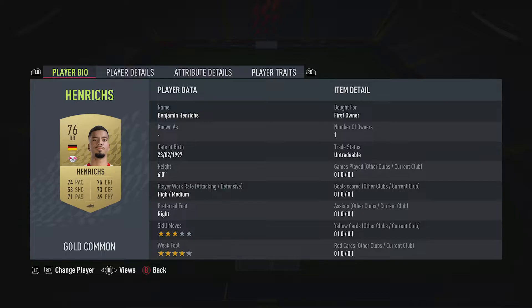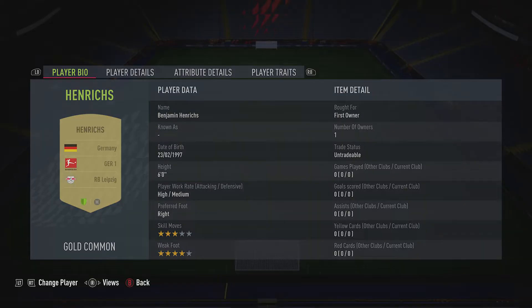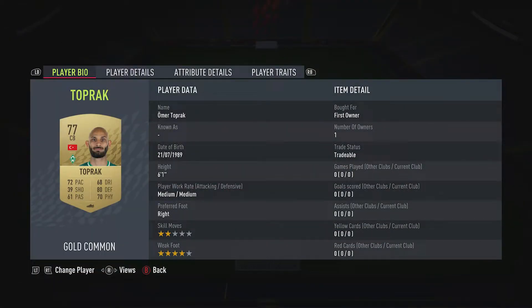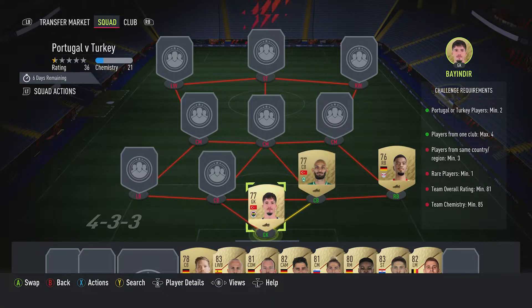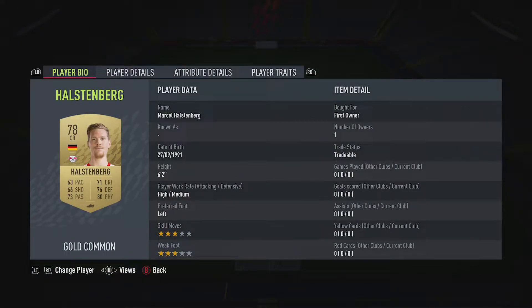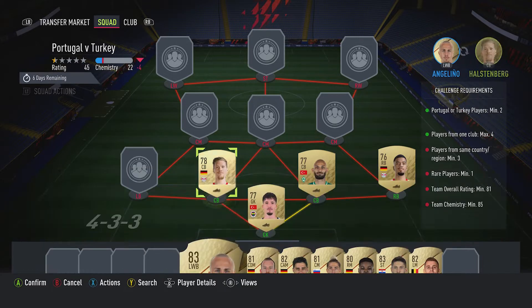Right back is Benjamin Henricks — should be able to get him for about $1,300. Plays for Red Bull in the Bundesliga, and he's German. The centre back on the right is Omar Toprak, about $900, plays for SVW in the German Second League, and he's Turkish. The centre back on the left is Marcel Huston, get him for about $900, plays for Leipzig in the Bundesliga, and he's German.